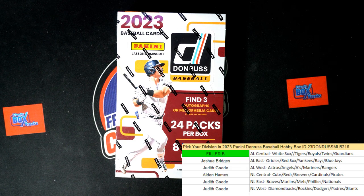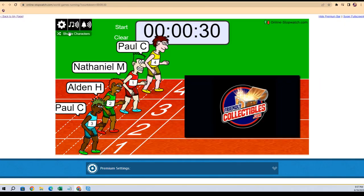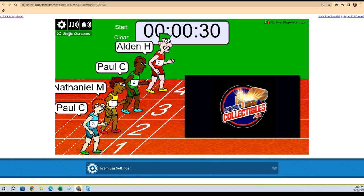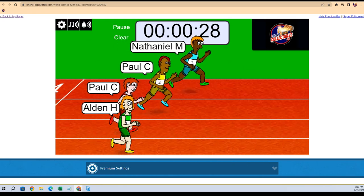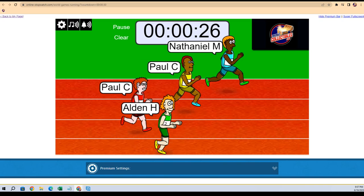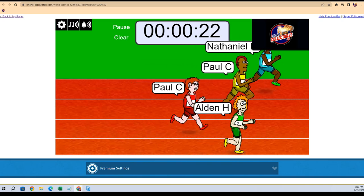We're going to race for the American League Central and do the box break at the same time. Dunross Hobby Baseball, box 216, right here. So here we go, let's shuffle. One, two, three, four, five, six, seven — and off to the races. Paul C versus the twins against Nathaniel M and Alden.